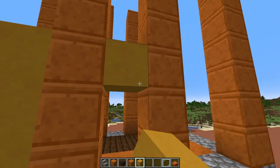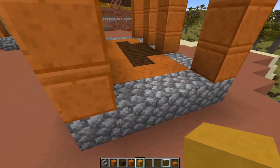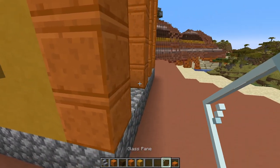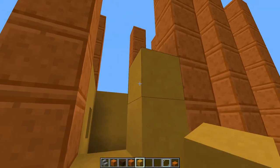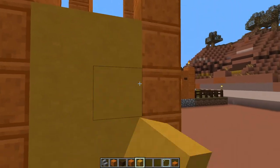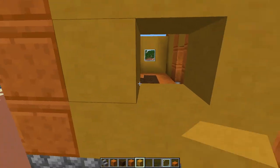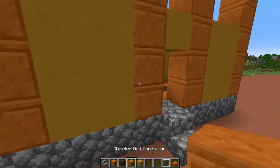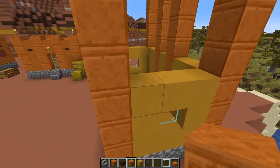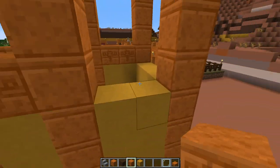Grab your yellow terracotta and start filling in. We'll do six blocks there, put one above the door, six more on this side. On the side we're going to do a border of yellow terracotta with a window in the middle. On the back — same thing — get more yellow terracotta. On the other side we'll do the same: a border of yellow terracotta and a window pane in the middle. Grab your chiseled red sandstone; we're back to the front — do a couple here, one above the door, a couple more on that side.